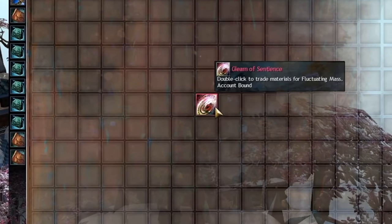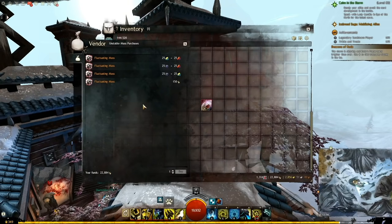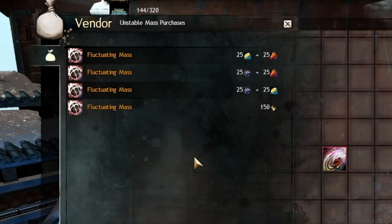First off, we need to get a Gleam of Sentience. This is a converter allowing you to trade Imperial Fragments, Bloodstone Dust, and Dragonite Ore for loot, and is quite handy to have. To get that, we need four things, and each of them could fill their own guide video, so I'm just going to point you in the right direction and tell you what you need to know.